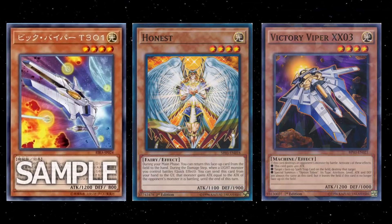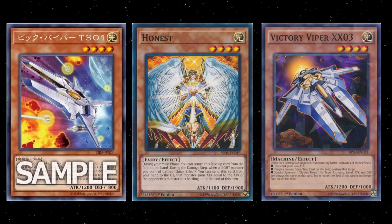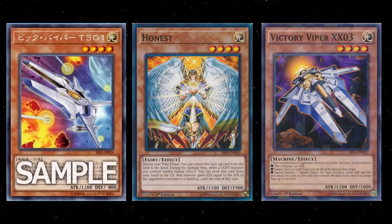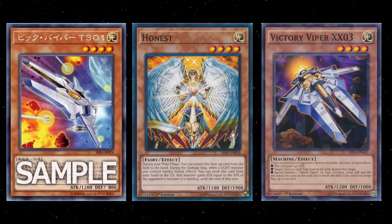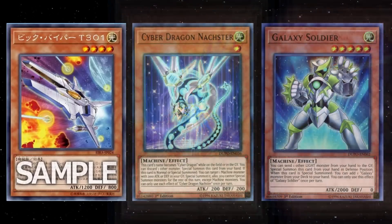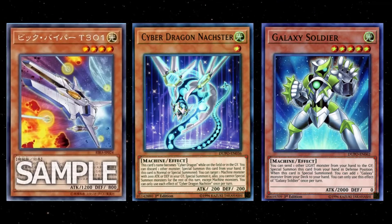For those Gradius-themed decks, it's a nice little bit of niche support. You could go outside of the box and maybe run this in something like ABC. You could pitch it to the graveyard from your Buster Dragon, and then if your opponent tried to attack one of your ABC pieces, you could summon it back from the graveyard for free, or you could just attack them and then summon it back from the graveyard for free. I do like that.